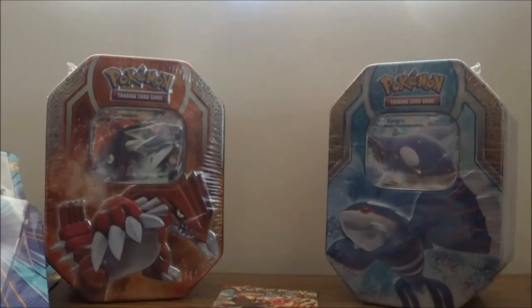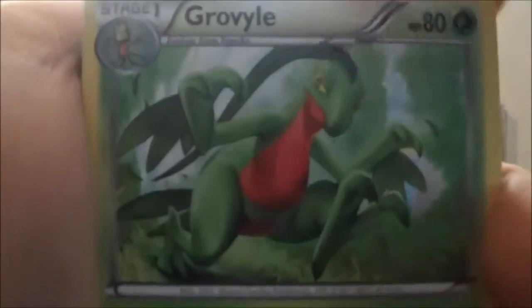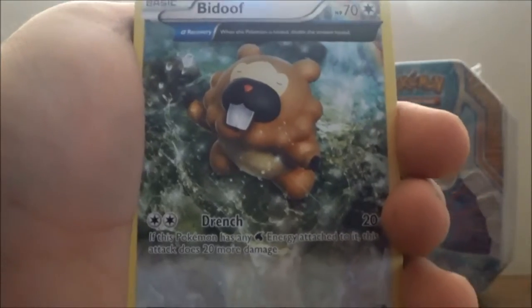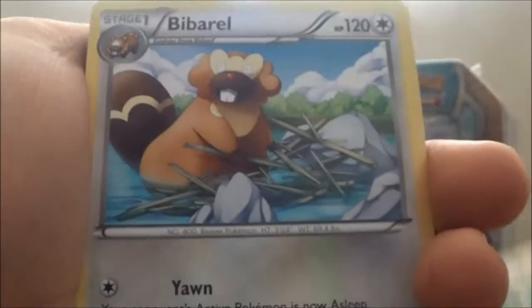Let's do Kyogre first, and I really hope I'll get a good card in the Groudon pack. So there's the code card. Okay, so we have Grover, Bidoof — oh, that's that new art style thing, like it covers the entire card and it's amazing, let's look at that, brilliant.